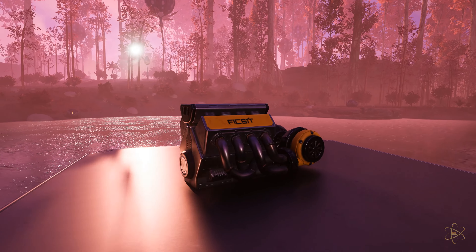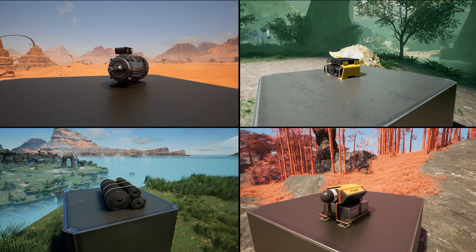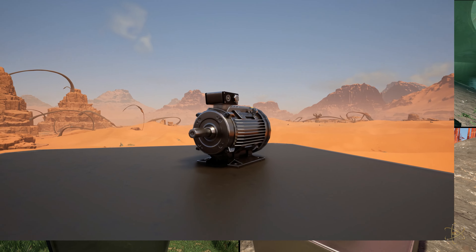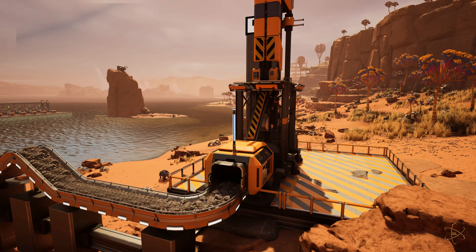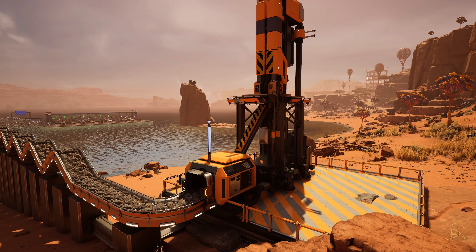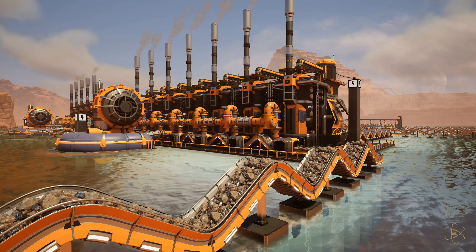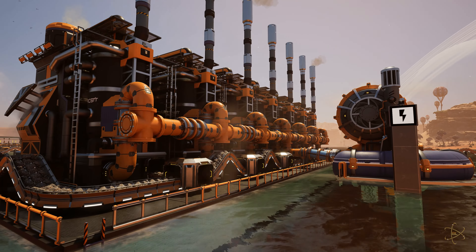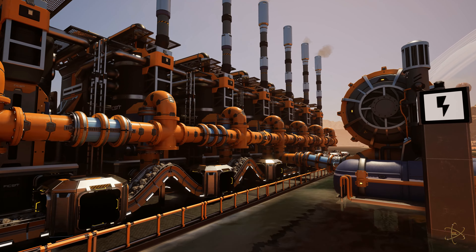To start off, pioneers will need four items before automating turbo motors. For the production of regular motors, an iron node is tapped on the shoulder and asked nicely for its juicy ore. The ore travels via perfectly measured sine wave belts to a set of refineries for purification. Inside each refinery, everything that is not iron is washed away very delicately.